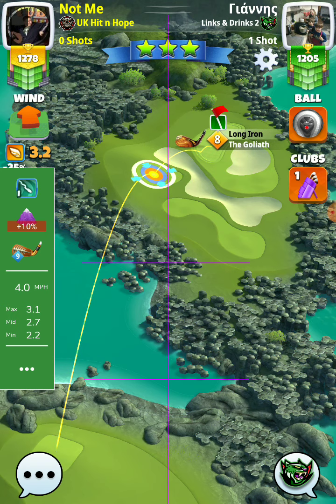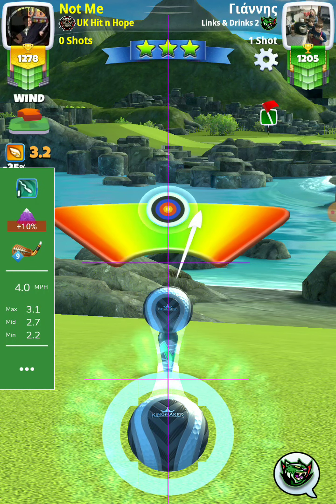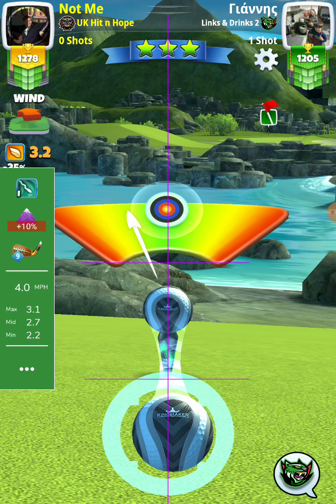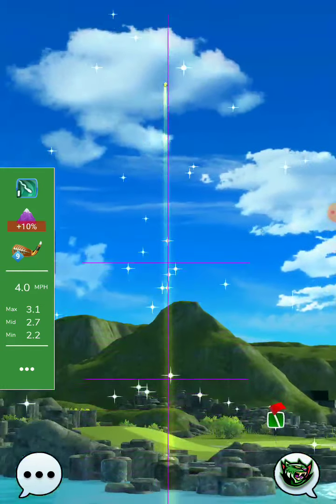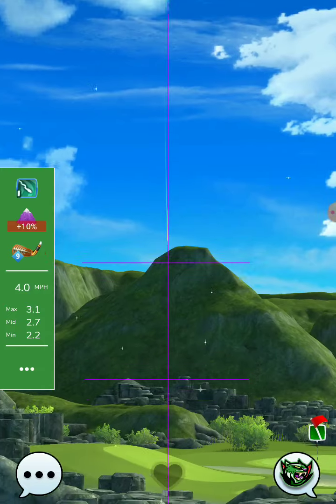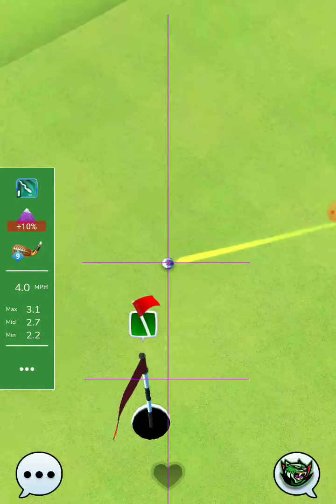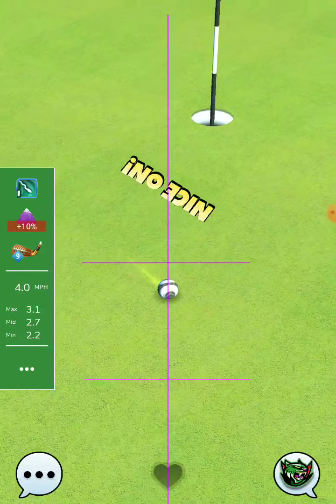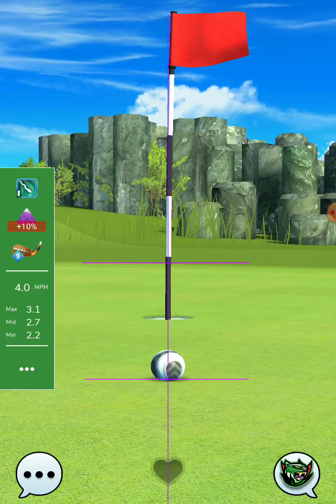Let's see what the opponent tries to do from here with the Goliath. Interesting — I think the elevation there looks like it will be minus 5 to me, because you are adjusting in a lower ground from there. Not a bad effort, bad kingmaker ball.